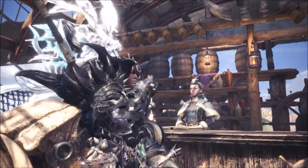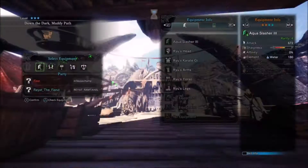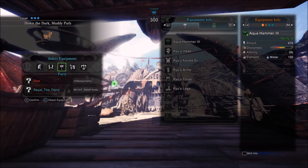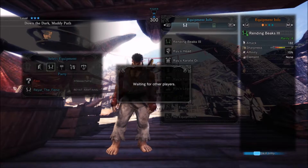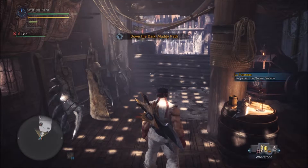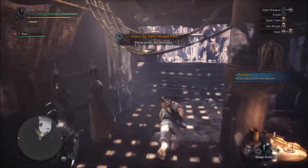My recommendation is taking one teammate, and then you guys either use someone with a hammer or a greatsword, and someone with the daggers. I picked the daggers in this case, and I'll show you the strategy we used to get him down as quick as possible.